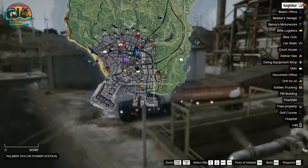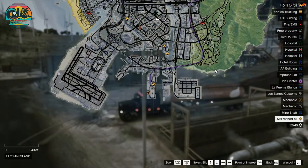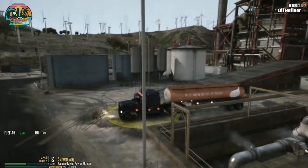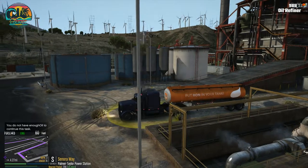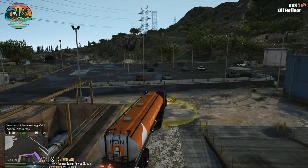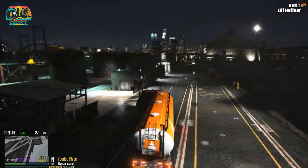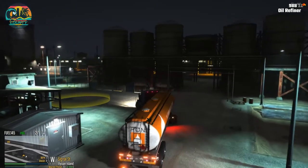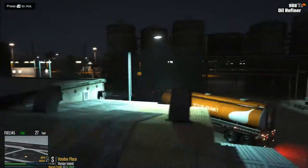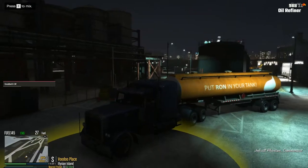After the transfer is complete, we've got to take it to the docks, right here, Postal 23. Pulling up to the unloading spot — this is where we turn refined oil into that precious gasoline.